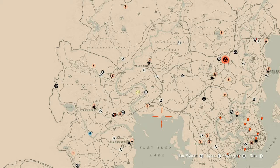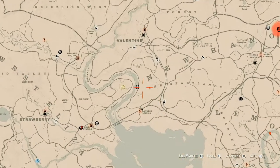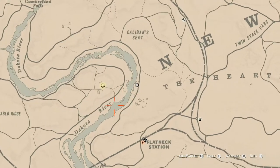At HitmanMiyagiYT — how to spell that will be in the hashtags below and in the description box. First things first, let's get Madame Nazar out of the way. Looking at the map, she's right here in the middle, right by the inn in New Hanover, right along the Dakota River.